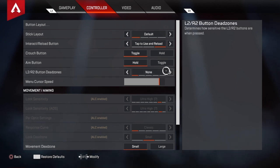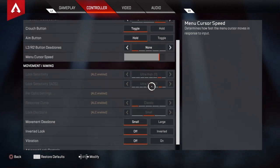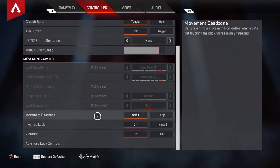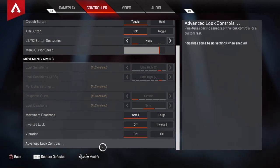L2/R2 dead zones off, so you don't have any type of delay on your bullets — whenever you press it, you press it. Menu cursor speed — I have mine high, this is all preference. I like playing on high because you loot fast, it makes looting faster through death boxes and scrolling. Movement dead zones small — you're gonna want to put that on small. Invert look — I can't play on that. Vibration off, always off — it can mess you up in gunfights.